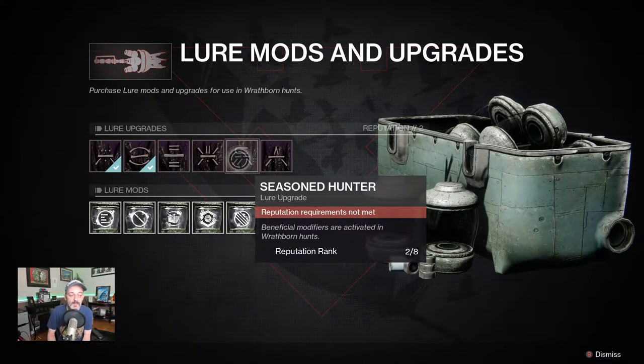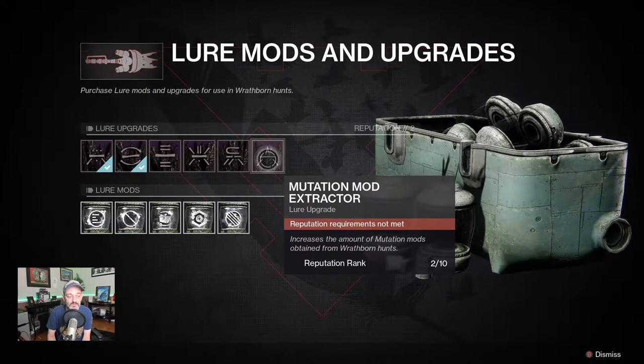Season hunter — beneficial modifiers are activated in wrathborn hunts. And the last one is mutation mod extractor, which increases the amount of mutation mods obtained from wrathborn hunts.